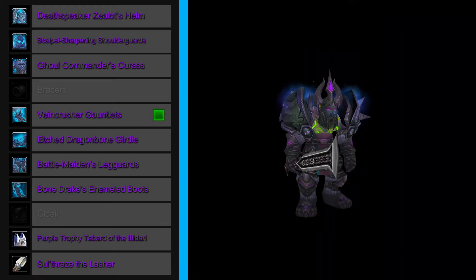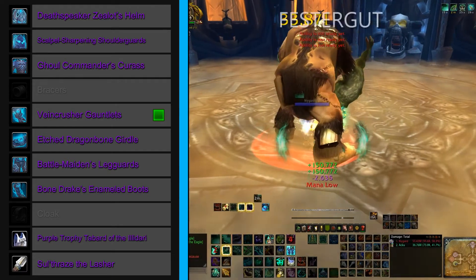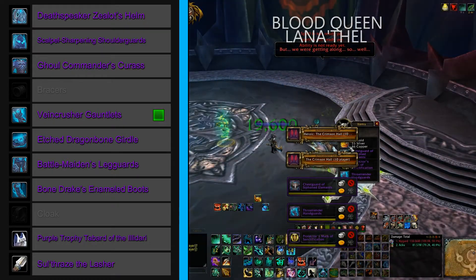The bracers are not visible in this set, so we'll move right along to Vain Crusher's Gauntlets in our glove slot. There are three ways for this to drop, one off Festergut, and the other two from Blood Queen Lana'thel.